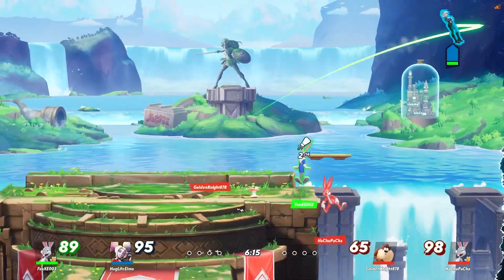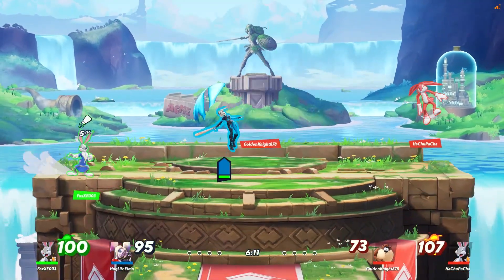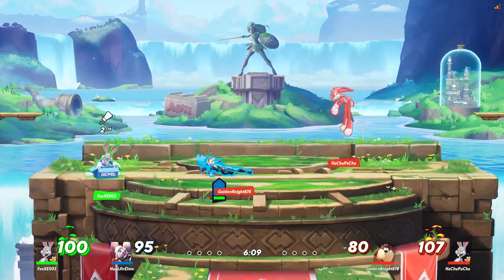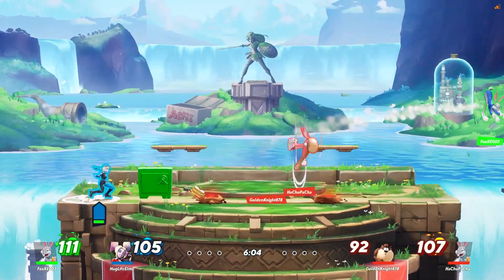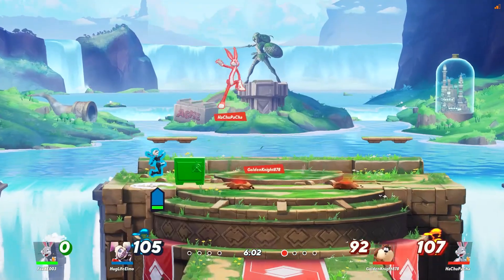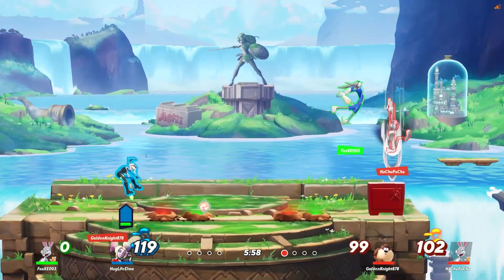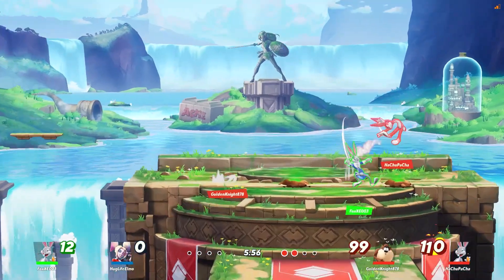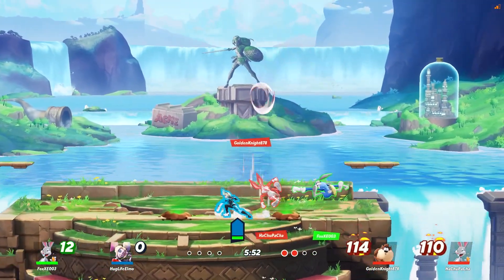Assassins are fast offensive characters that focus on combos and rushdown. I would say this class is reminiscent of Smash characters like Joker, Fox, or Sheik. If you like to run it down and stay in your opponent's face, I think this is your class. As for the specific character, I think everyone who played the closed alpha can agree that Harley is by far the easiest character in this class.